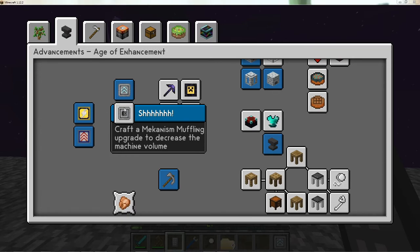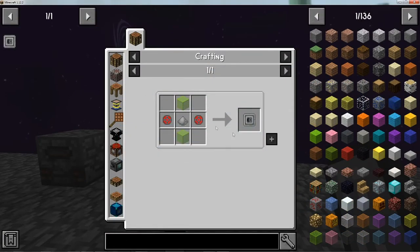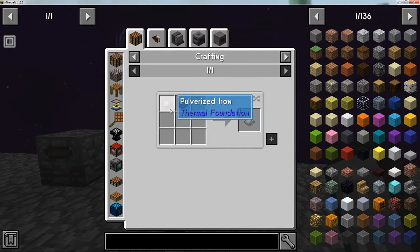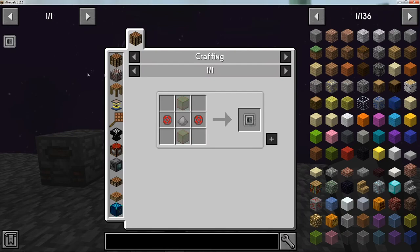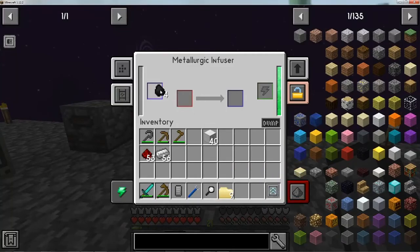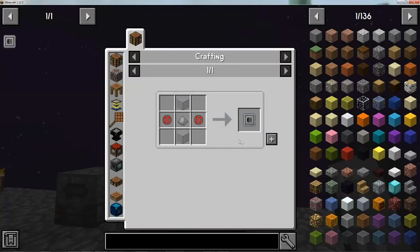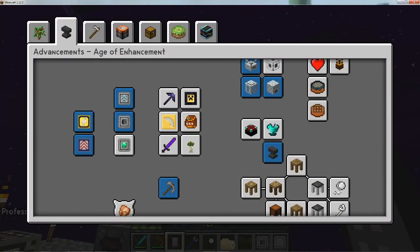Next is the muffling upgrade — mostly easy. It needs enriched alloys (already covered), glass (already made), and steel blend. Steel blend is iron and coal. If you have a smeltery already built you can use that; otherwise use the metallurgic infuser to combine coal and iron that way. There's the steel blend, and there's the muffling upgrade — achievement complete.